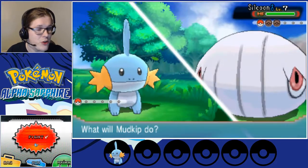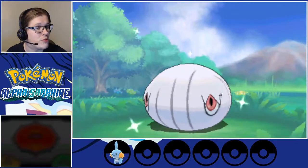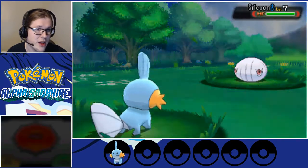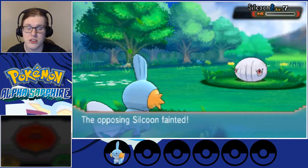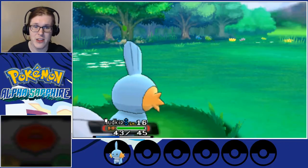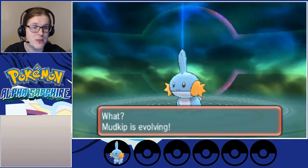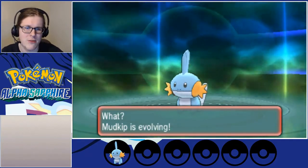Hello, Silcoon — you are definitely under the category of 'rest of the bugs,' one of the two evolutions of Wurmple. It actually gets two different evolutionary chains: it can either evolve into Silcoon, or one that looks nearly identical but slightly darker purple, Cascoon. In either case it stays as a Bug type. However, this is what I was hoping for — I wanted this to happen before the first gym, but I can live without that.